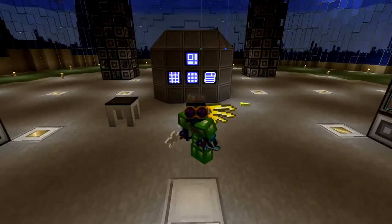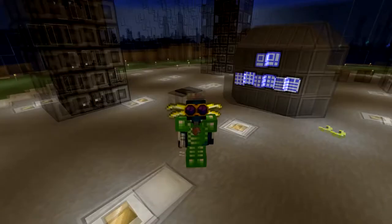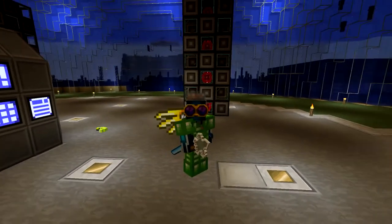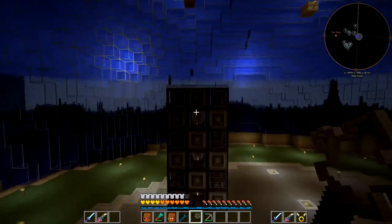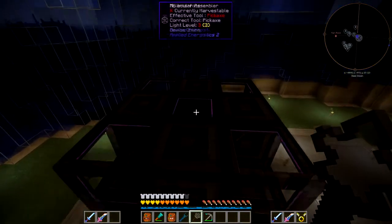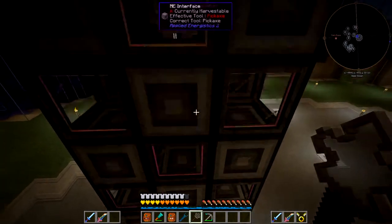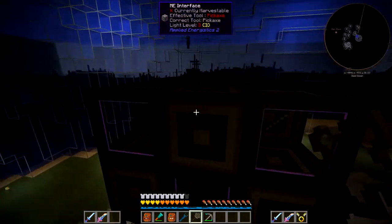As you can see we are in the main hub and there have been a few little changes. Firstly if you just look behind us, or in each of the four corners, we just swapped the blocks round off the ME interfaces and the Molecular Assemblers, so we can get an extra one of these Molecular Assemblers at the top.